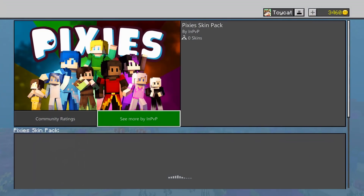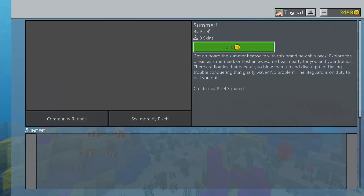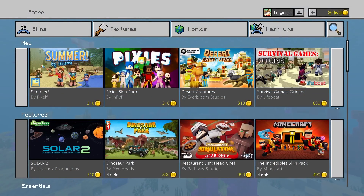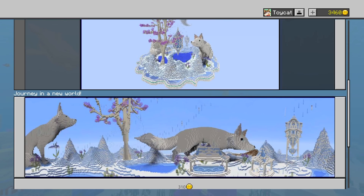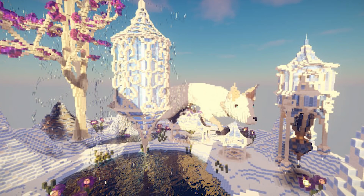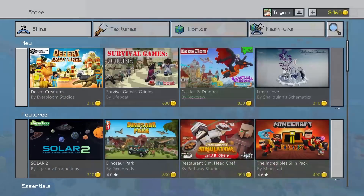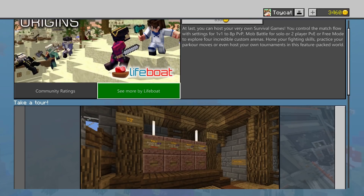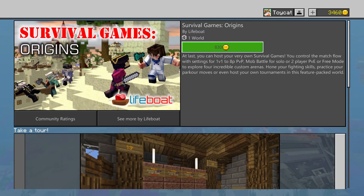Going through all this content, you can see that server owners Lifeboat and Mineplex each had a map in here. Overwhelmingly, most of the content that comes out seems to be skins, with a few exceptions like one particularly beautiful map — if you're going to spend 310 coins, you get something fun from it. Also, Survival Games Origins did come out. There's going to be some form of stream on Thursday involving that — playing Survival Games in Minecraft rather than on a server for the first time, which might be a lot of fun.